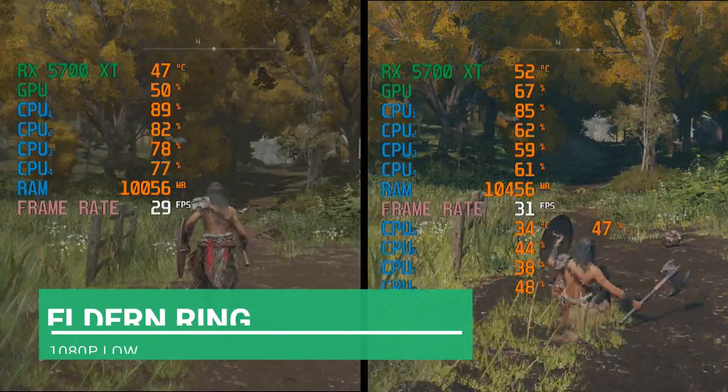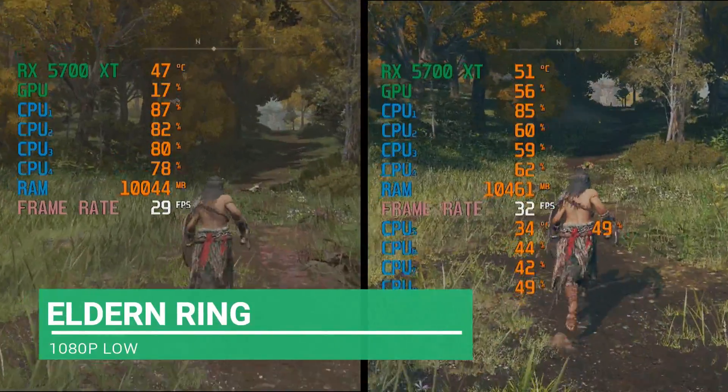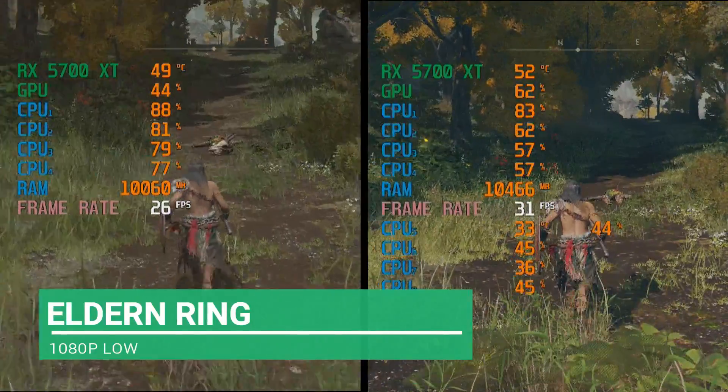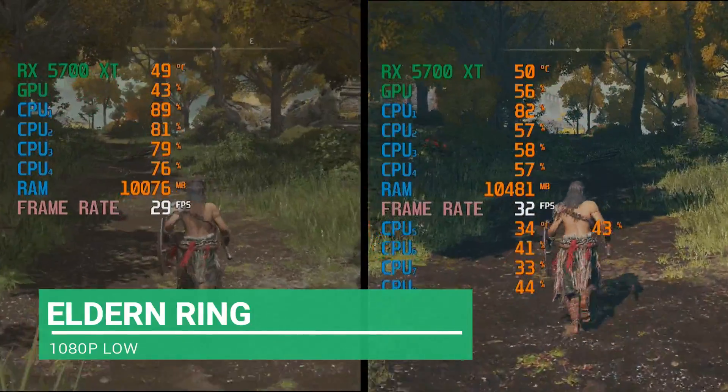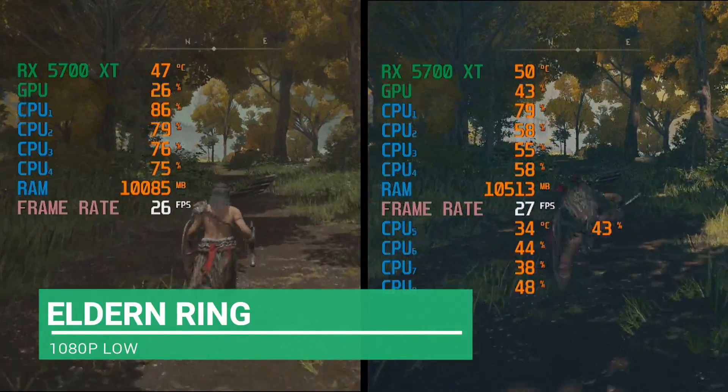Elden Ring has no significant advantage with two CPUs. Both seem to be ebbing and flowing around the 30 fps mark. Again, the two CPUs are using less power across the eight cores.